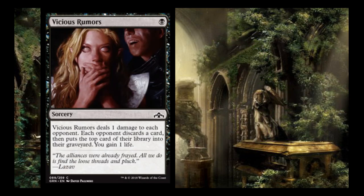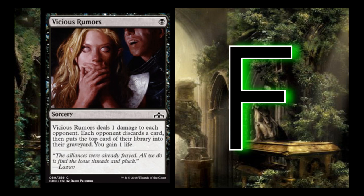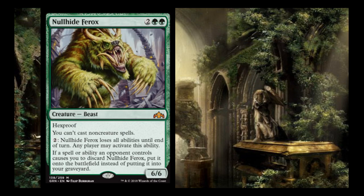Vicious Rumors is a black sorcery: deals 1 damage to each opponent, each opponent discards a card, then puts the top card of their library into the graveyard, and you gain 1 life. It's like the weakest parts of Smallpox. I give it an F — they're not losing creatures from the battlefield, not losing lands. Also notably, you don't want to make Golgari opponents discard creatures because it just fuels their undergrowth.